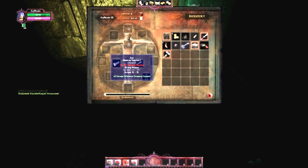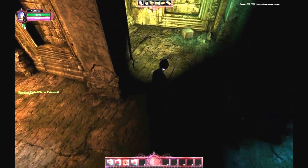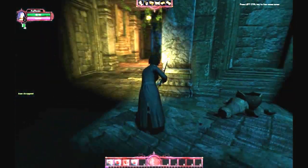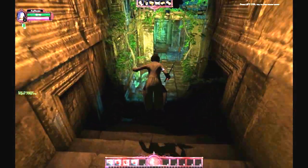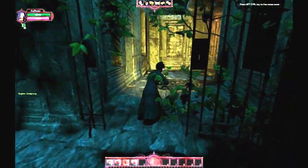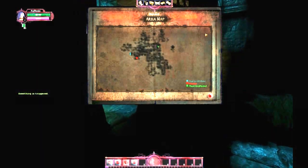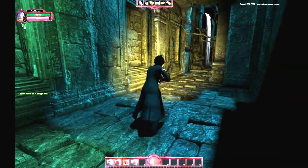Successfully disarmed a trap! I need 18 Strength — should have upped my Strength when I had the chance. One thing I like — let me show you — is the Doom-style map that you can still run around while looking at. I love that. Your cursor will actually move with you. That's awesome.